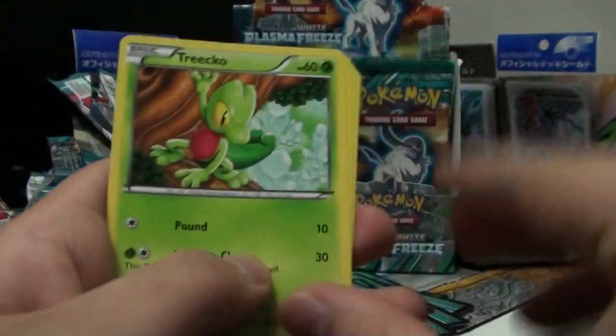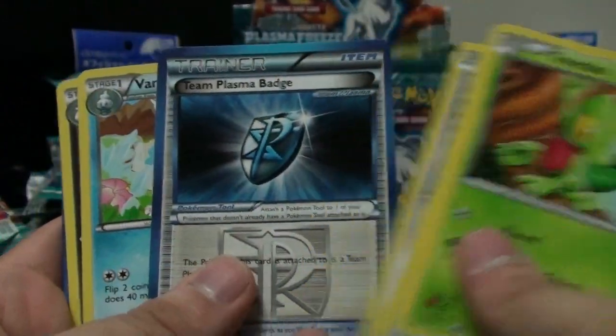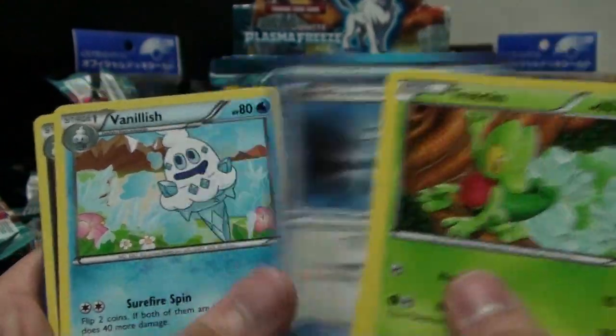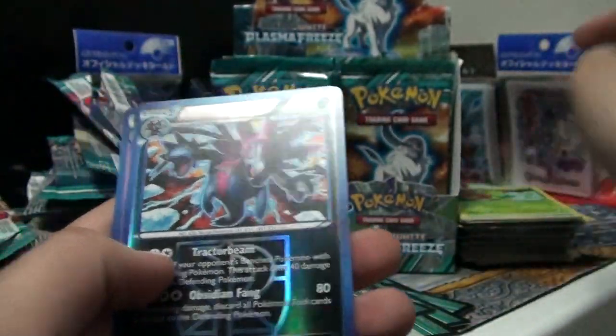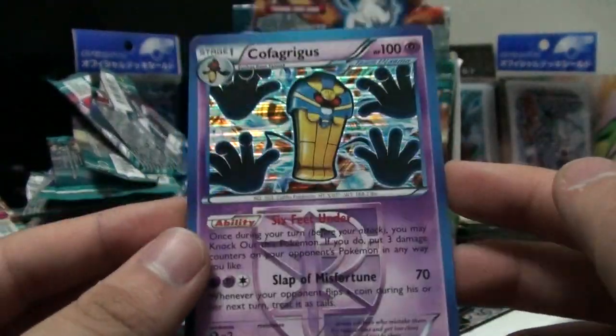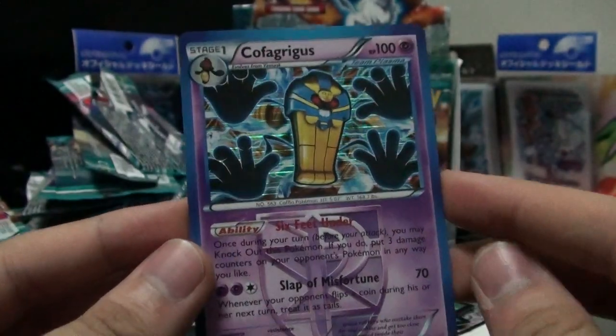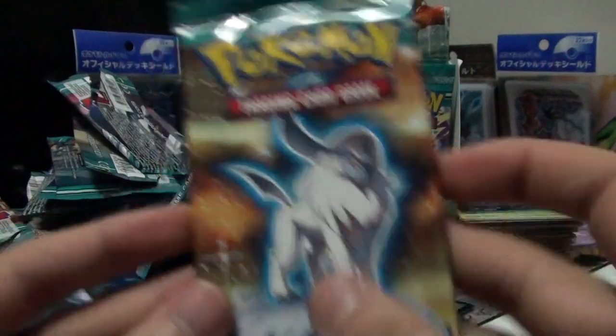I wonder if we'll get a Sceptile. Trico, Tympole, Phanpy, Pachirisu, Eevee, Team Plasma Badge - really, really cool card, hope I get more - Vanillish, Dragonair. I like this card. Hydreigon! Cofagrigus - oh man, what a silly ability, what a cool looking card, what a cool looking Pokemon. Nevermind. Absol - Absol is just absolutely deadly. Absol is actually a holo card, so hopefully we get that card as a holo.